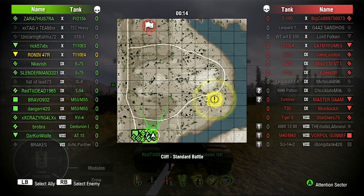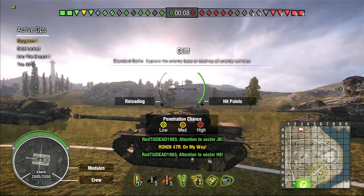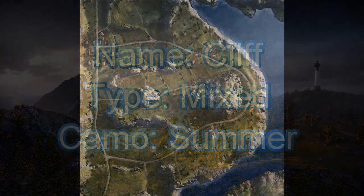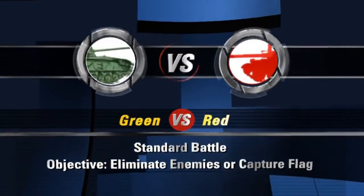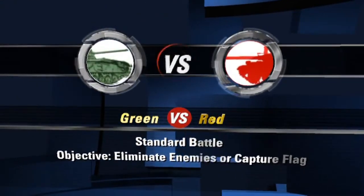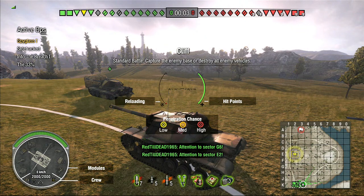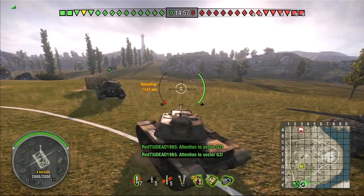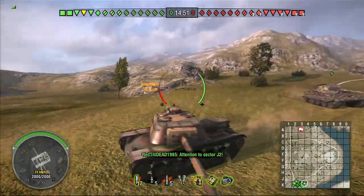We're opening up on Cliffs. It's considered a fairly open map but it does have some things to hide behind. It's a standard battle - in this game mode there are two flags and each team spawns near their own. The objective is to either eliminate the opposing team completely or capture their flag within 15 minutes. There's some open spots - it's really a mixed environment.